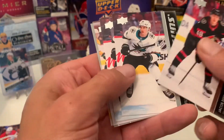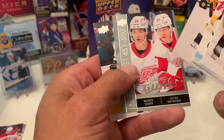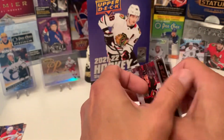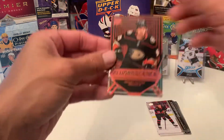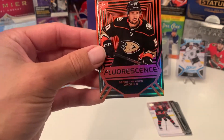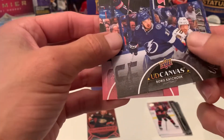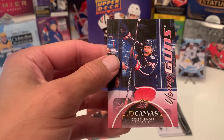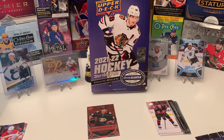Here's the Young Gun recap: we got two of William Eklund, Tomasino, the nice checklist, and Gajewicz. The cool insert for this box was a Fluorescent. Also got two Young Gun Canvases — Boris Kachuk and Cole Cylinder. Thanks again for watching, guys. We'll see you next time.